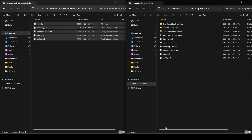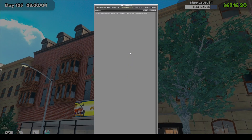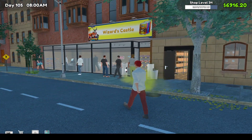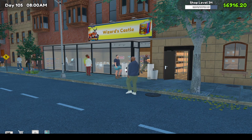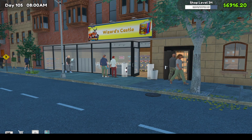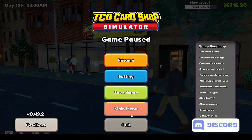To check that BepInEX is working correctly, open up the game, load your save, and press F1. If you see the BepInEX window appear, it has been installed correctly. Note: if your keyboard has a Function key and F1 does something like mute or sleep, you'll need to hold down the Function key and then press F1. Once confirmed, quit the game.